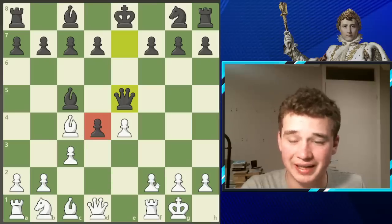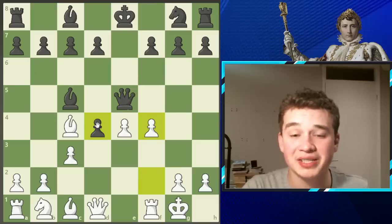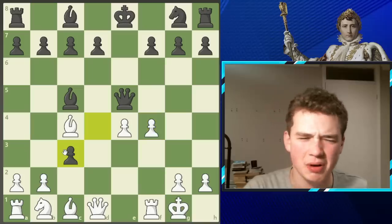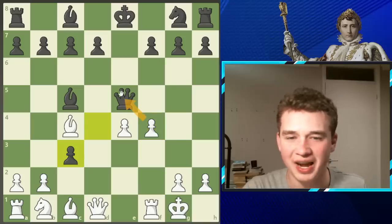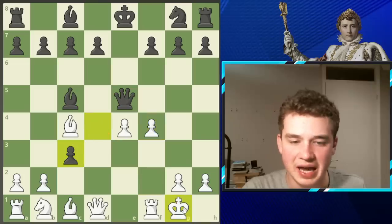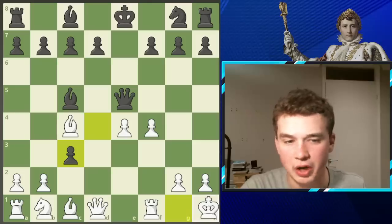Napoleon says, get out of my face, and plays f4. The next move may come as a shock — dc3 was played. Doesn't that just hang the queen? Well, your king is in check. So after dc3, the king has to move, and Napoleon decided to put the king on h1, which is the only legal square.